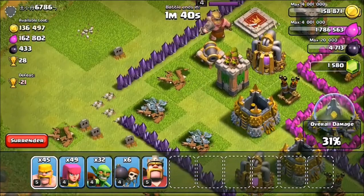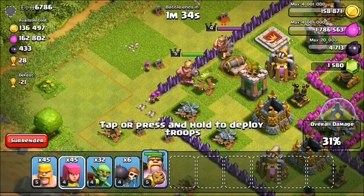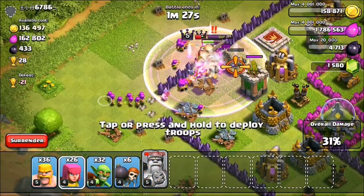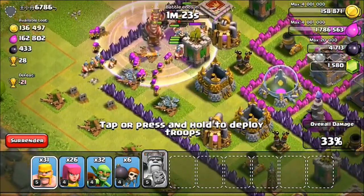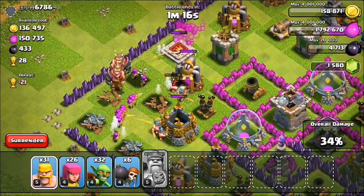They're gonna die — that's fine. I'm gonna go ahead and drop the king because we're gonna need his help as we go in here. I'm gonna throw some archers down because we need to start getting into the center. It's a battle. We're gonna have to enrage him — there he goes, he's gonna take out the enemy king. We've got a ton of archers coming in here. He's dead, he's totally dead. That's bad.